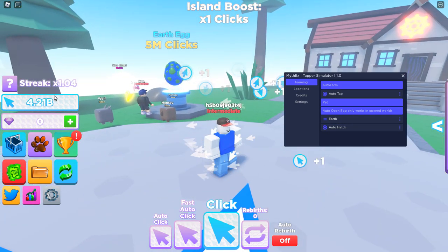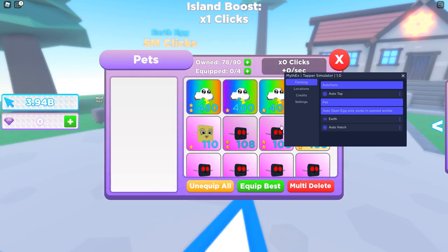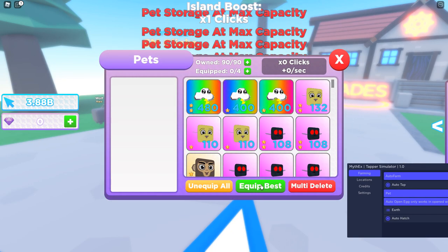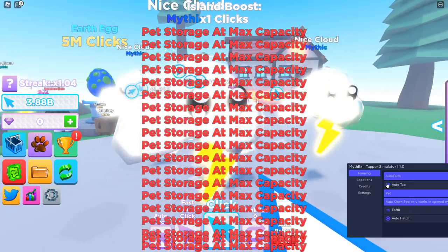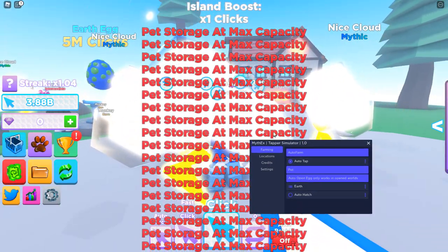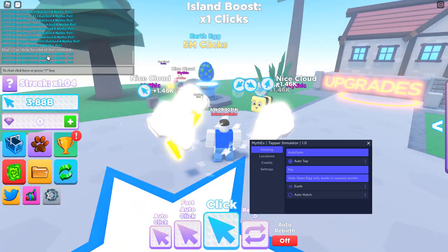So I'm going to begin auto hatching the eggs. You can see my money is going down, but let's go into my inventory — I'm getting the eggs. Equip best, and there we go. I am now getting a lot more and these look like they're mythics.